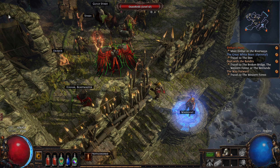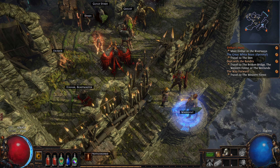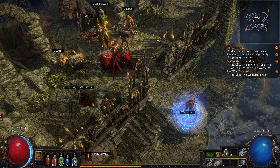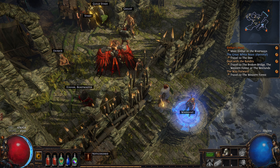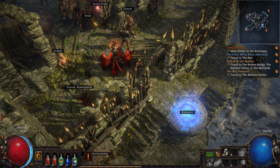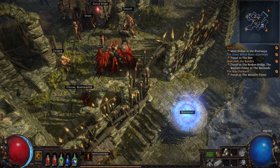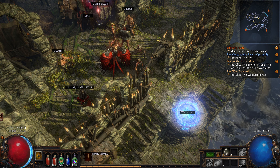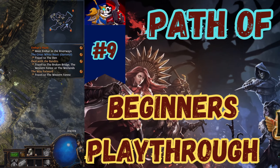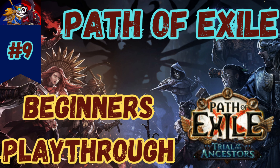We are in Act 2 on episode 9 — not bad going. We started really slow, but you need to as a new player because there's lots to learn and lots of information to digest. By the end of Act 1 you're getting into the swing of it — used to the passive tree, hopefully not too put off by it. Thank you for watching — if you're enjoying this playthrough please subscribe and like the videos, it helps other new players find them. Have a great evening, see you again soon!